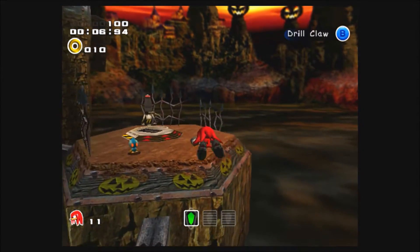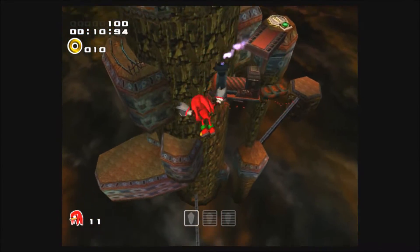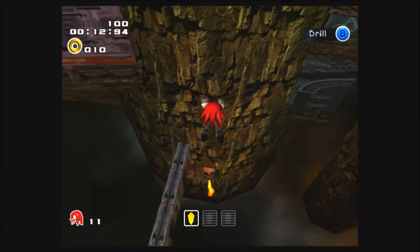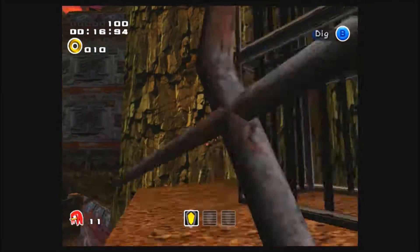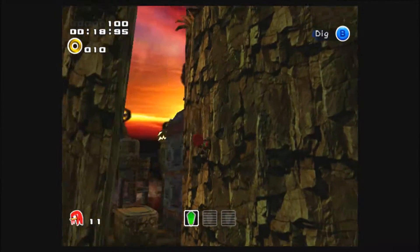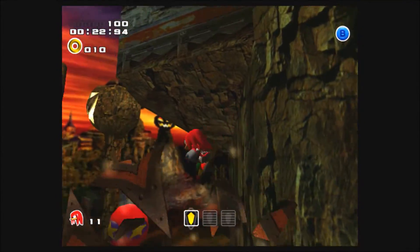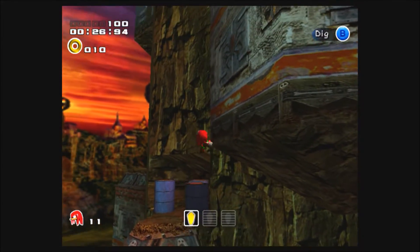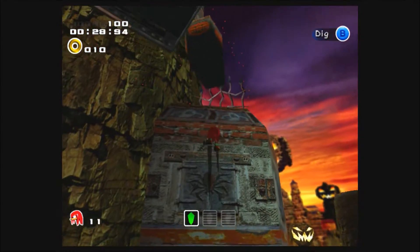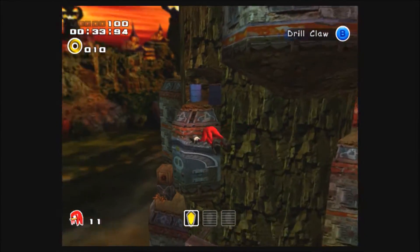I'm just kidding about that — the portal doesn't actually take you back to Pumpkin Hill. It just takes you back to the main hub of Wild Canyon, that's the name. Pumpkin Hill is pretty awesome. The cool theme of the jack-o'-lanterns in the background and the rap music that plays — that song is actually a guilty pleasure of mine, and I just listen to it here and there just for coolness' sake.